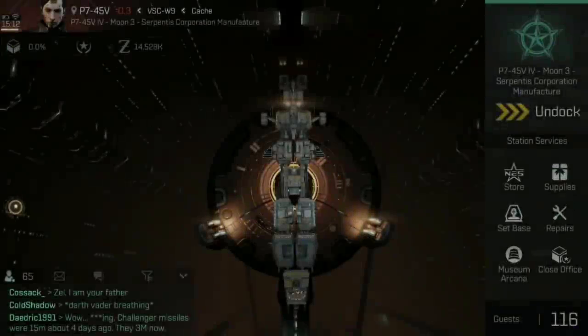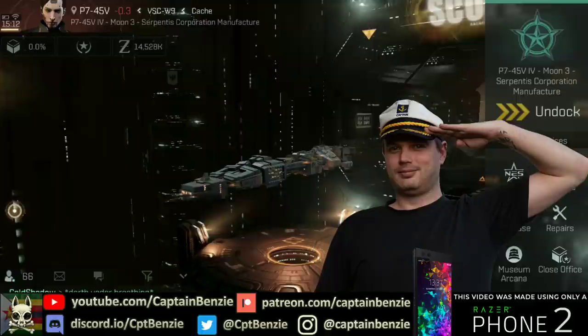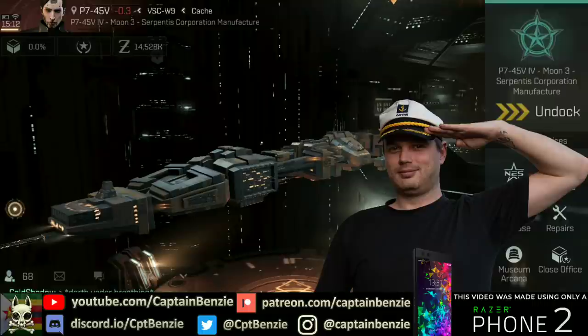Ahoy there, Captain Benzie here, coming at you with another video for Eve Echoes. Today we're going to be looking at various different types of hauling ships, and how to basically get all of your stuff from A to B. We're going to be looking at the Tier 3 Exploration Frigates, the Tier 5 Covert Ops Frigates, and then the various different Tier 6 Haulers, like the Mammoth you see on screen now.